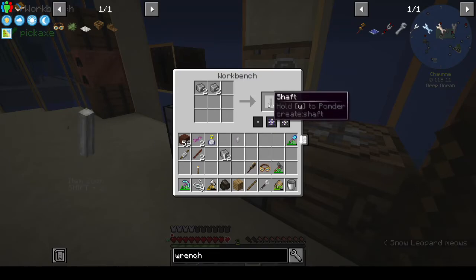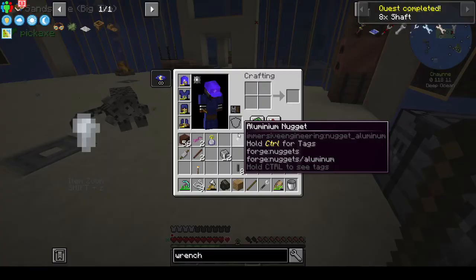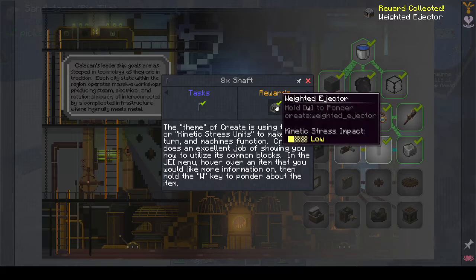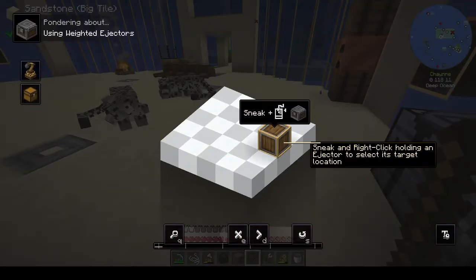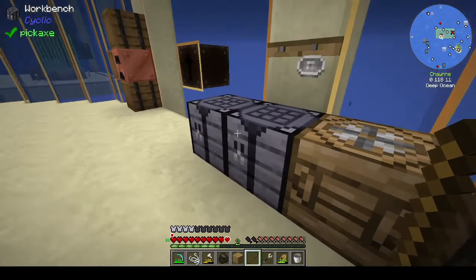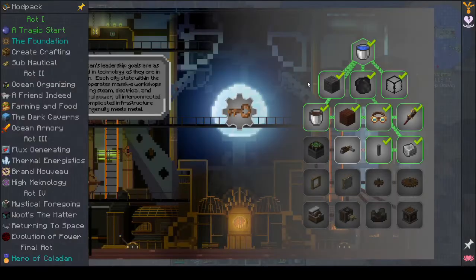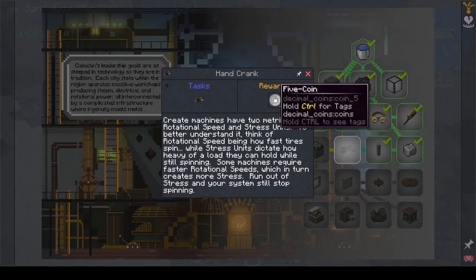The theme of Create is using torque or stress units to make gears turn and machines function. Create does an excellent job of showing you how to utilize its common blocks in the JEI menu — hover over an item you'd like more information on, then hold the W key to ponder about the item. Eight shafts — we can do that. I know Create is a great mod and it has a lot of documentation, but for me it's like I look at it and I can't put my head around it. It's not intuitive to me.